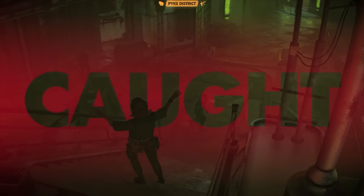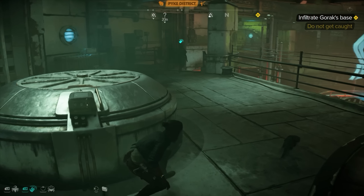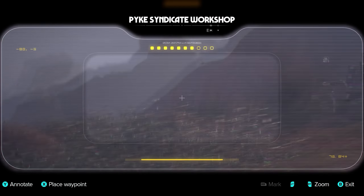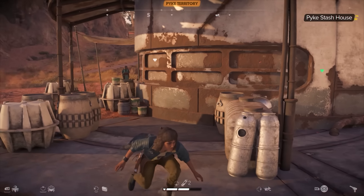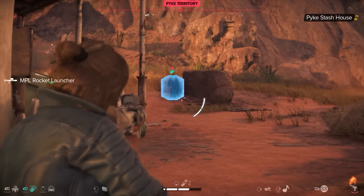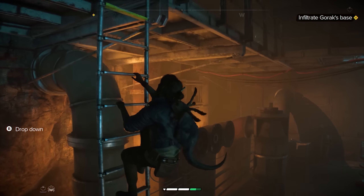If you do get caught — which I did my first time — the guards yell at you, the screen fades to black, and you're teleported to the entrance of the base. I should note this was only for specific syndicate bases inside cities, or quests requiring you to not get spotted. Beyond that there are also syndicate bases out in the open world that function more like traditional Ubisoft enemy camps — you can sneak around or go in guns blazing, and if spotted the enemies just start attacking you rather than triggering a fail state.